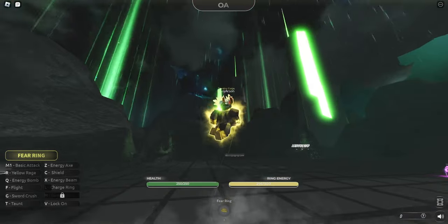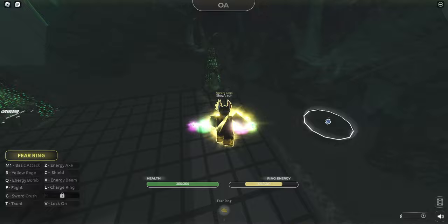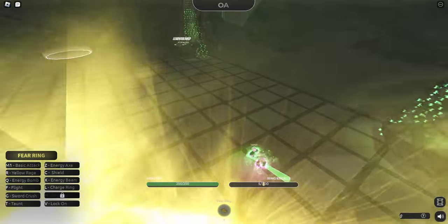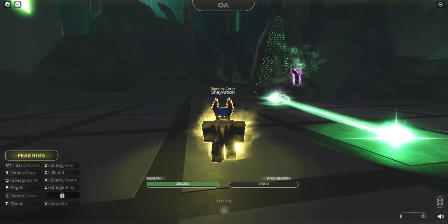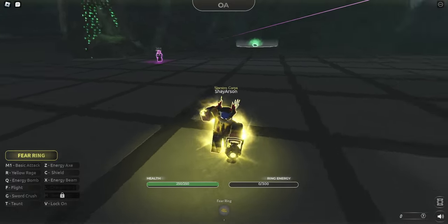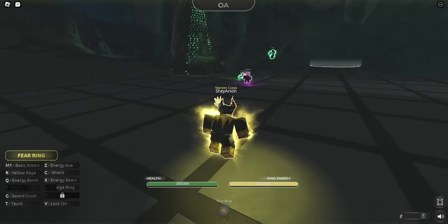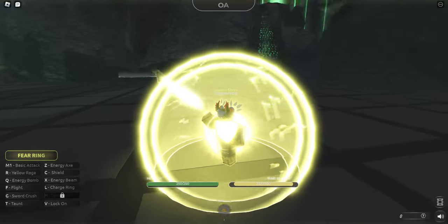Can we fly? I love that so much. Let's see if we can do anything here. We're kind of just like spectating right now. V is your lock on. And we're already out of energy again - flying actually takes up quite a bit, that's what kind of drains our energy. So we have a shield, which is pretty cool.